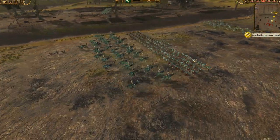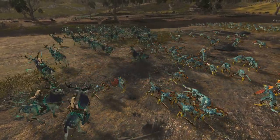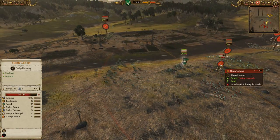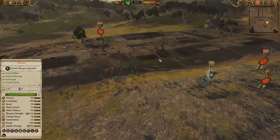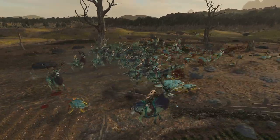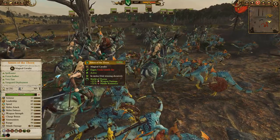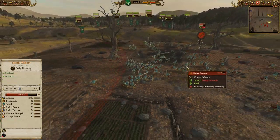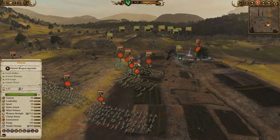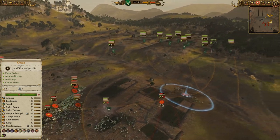The Sisters of Thorn are going to come in, pop that Shield of Thorns to give them extra missile resistance and some extra weapon strength. They do some nice damage on a shock charge to those Skink Cohort — only took down about one unit model, but doing some really nice HP damage. Then hitting this other unit of Skink Cohort, doing some hit-and-run tactics with the Sisters of Thorn, especially with that Shield of Thorns up. They're going to be very resistant to missile fire and lose only a few models.